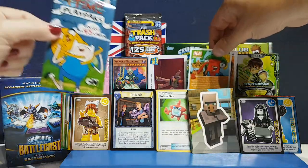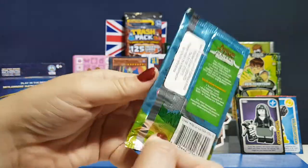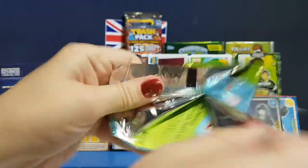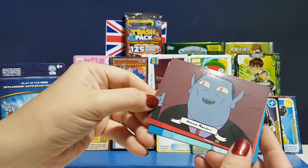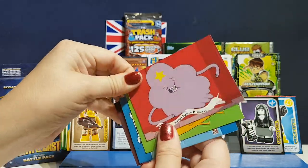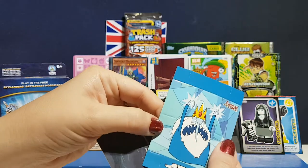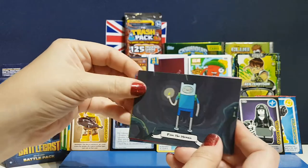Going for the Adventure Time Series 1 — collect all 45 cards. We've actually got a whole box of these, so if you like them let us know in the comments and we can open the rest. We have Marceline's dad, Spoo — singing away, she's very spiky — Finn, Ice King — that's the stand-up card you can pop out and stand up — and Finn the Human. Leaving Finn on the phone because he's cool!